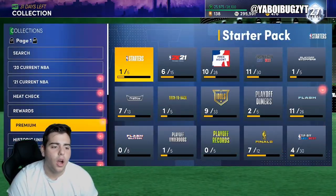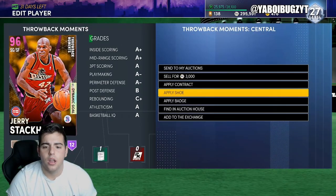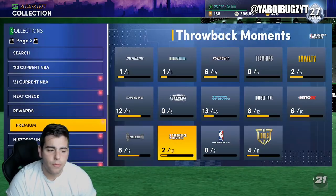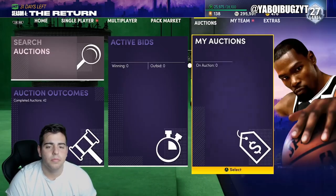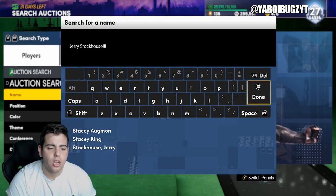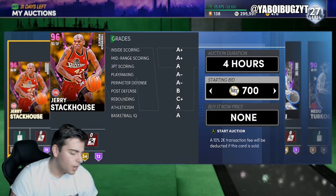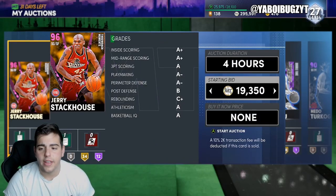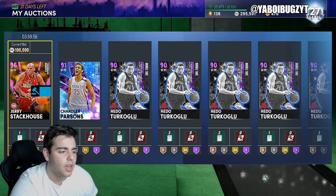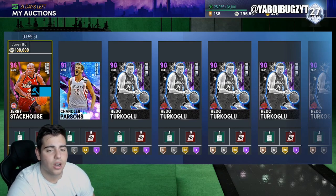We're gonna go over this locker code. Maybe we'll talk a little bit about the market, or maybe we'll just have a video a little bit later. Jerry Stackhouse is probably a bid, so I'm gonna throw him up for 100K. Hopefully he sells. We just got Jerry Stackhouse for around 40K. Jerry Stackhouse is not a bid — he's not a buyout — so we're gonna throw him for 100K. If you guys need MT, hit me up. I'm buying and selling MT on PS4 and Xbox, so hit me up on Instagram or Twitter.